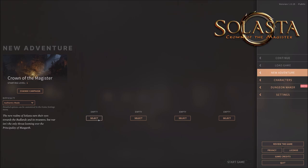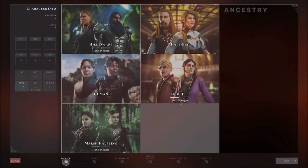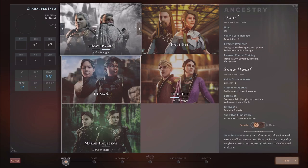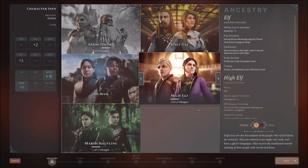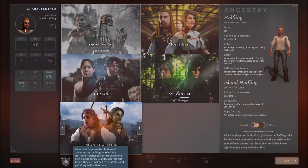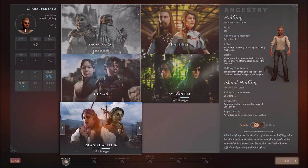Let's talk about a new adventure — selecting a character, we want to generate a new character. Let's talk about the different types of characters we can make. We have different lineages of dwarves: Hill Dwarf versus Snow Dwarf. We have Half Elves, which are generic. Humans, generic High Elves versus Sylvan Elves. Marsh Halflings versus Island Halflings — that's all we have access to currently. Modders may extend this, give us some Orcs or Half Orcs, but this is all you really need for a good D&D type adventure.